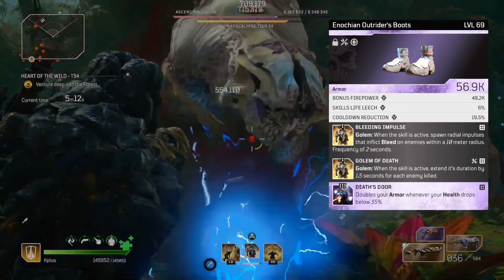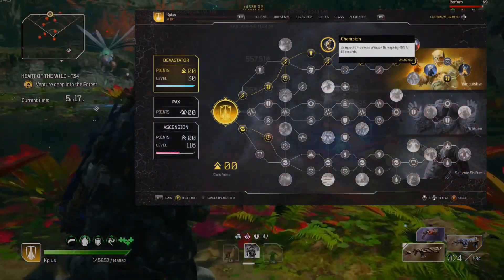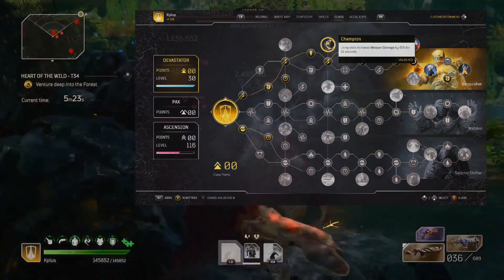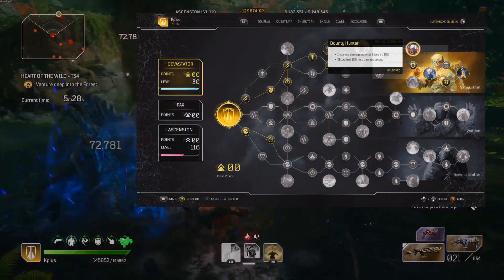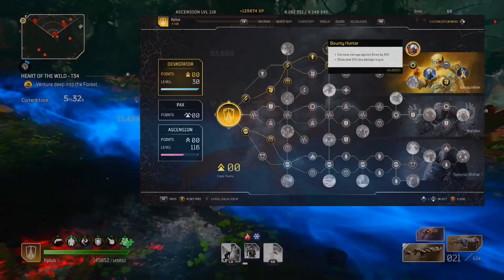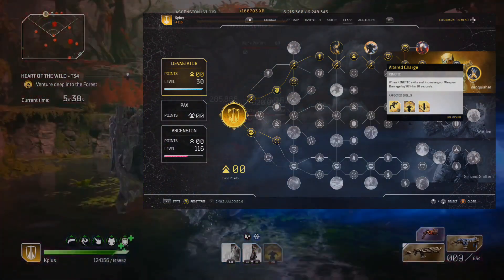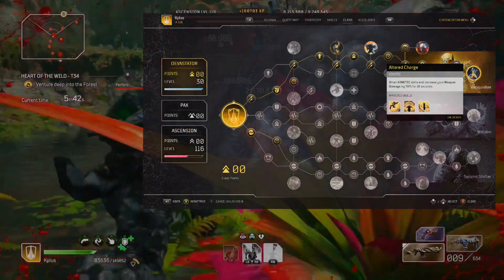Looking at the class tree, we're totally up top with some key nodes being Champion for a 45% increase in weapon damage whenever you use any skill, Assault Master for a 20% increase in assault weapon damage, Bounty Hunter for a 15% increase in damage to elites as well as them dealing 15% less damage to you, and we end with Altered Charge — so whenever our boulder dash ends we get a really nice 70% increase in weapon damage that lasts for 10 seconds.